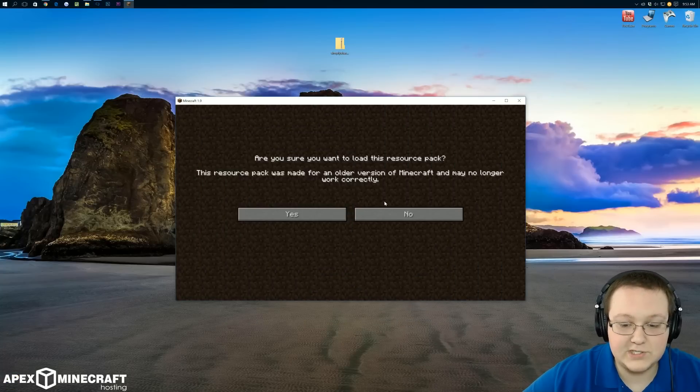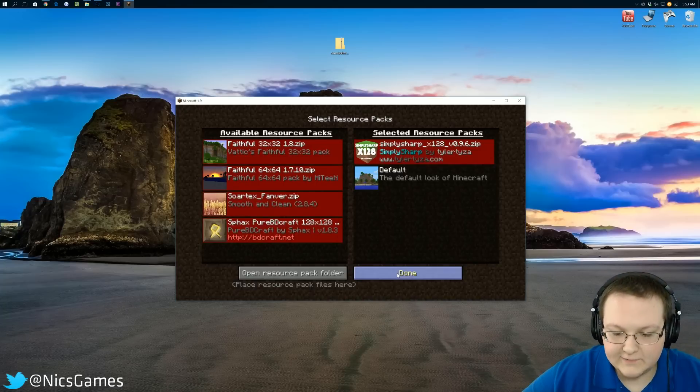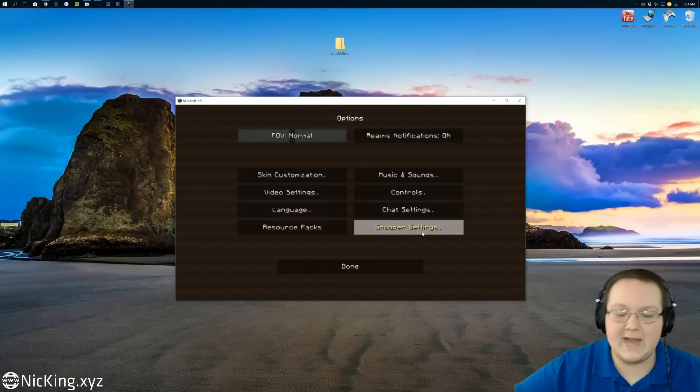Close out of this folder, click Done, then go into Resource Packs, and there it is — Simply Sharp. This resource pack is made for an older version of Minecraft and may no longer work correctly, but that's fine. We're going to go ahead and install it anyway, click Done, and it will work.